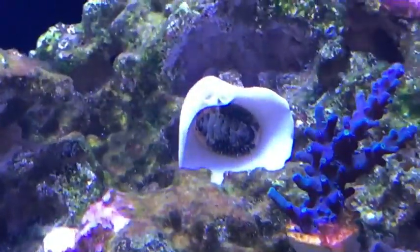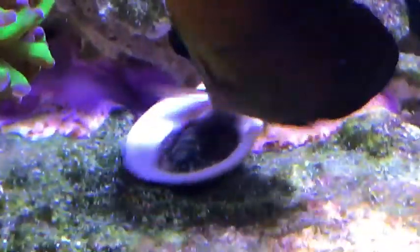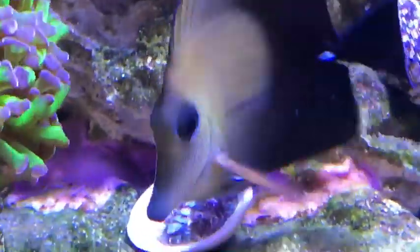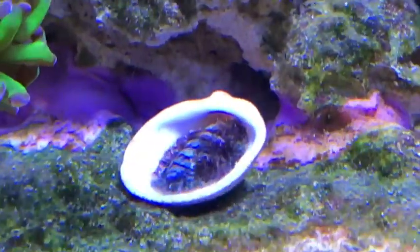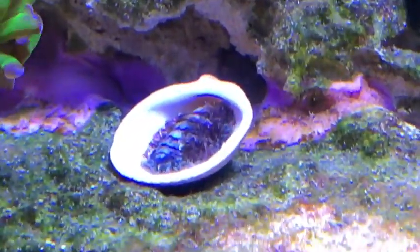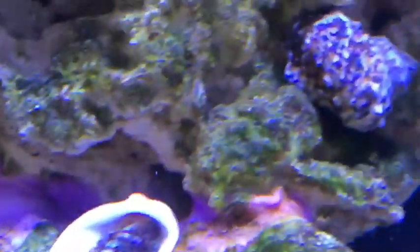These are the fuzzy chitons — I don't want to mispronounce it — which are basically snails with an outer shell. As you can see, there's some algae on mine and my tank is going at it. They come out at night and apparently they like to eat a lot of this turf algae. So let's see how it goes — I got a couple of these.